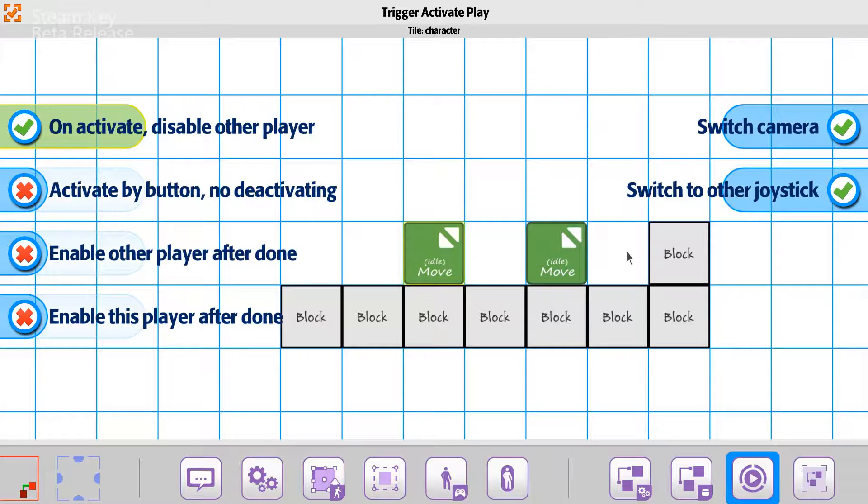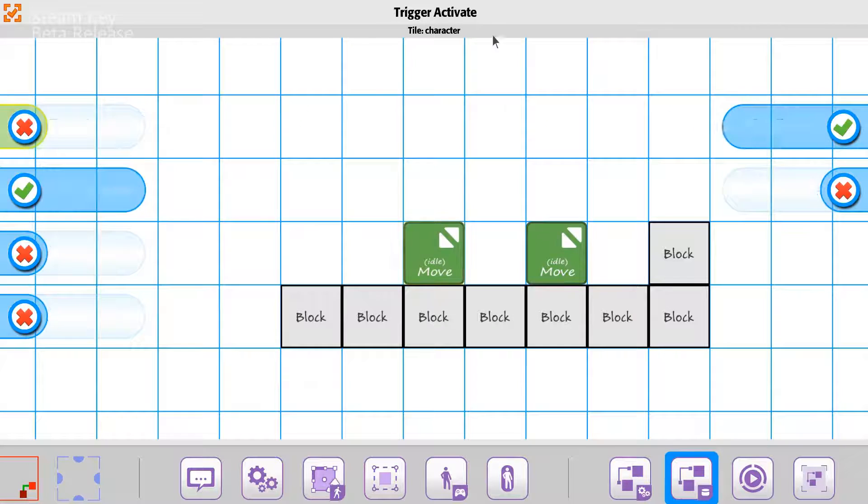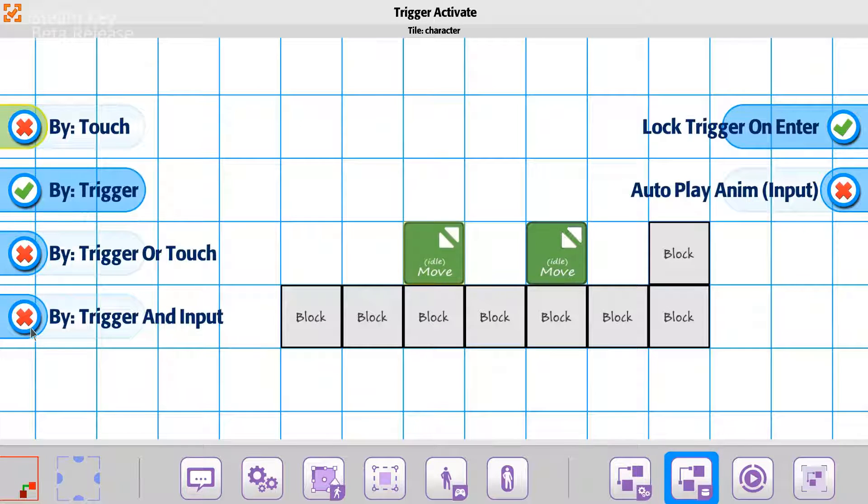If you want to have more control over what can actually happen with it, what we want to do is go to our trigger activate state. We're going to say that it needs to be triggered by touching it, and then like all the other ones, if you want to interact with it, you have an input. So we'll say it's going to be trigger and input.